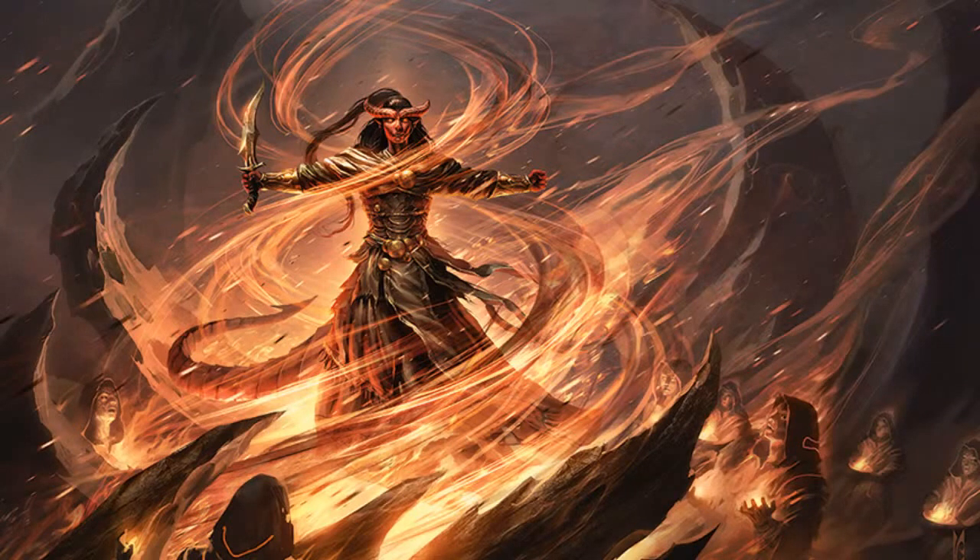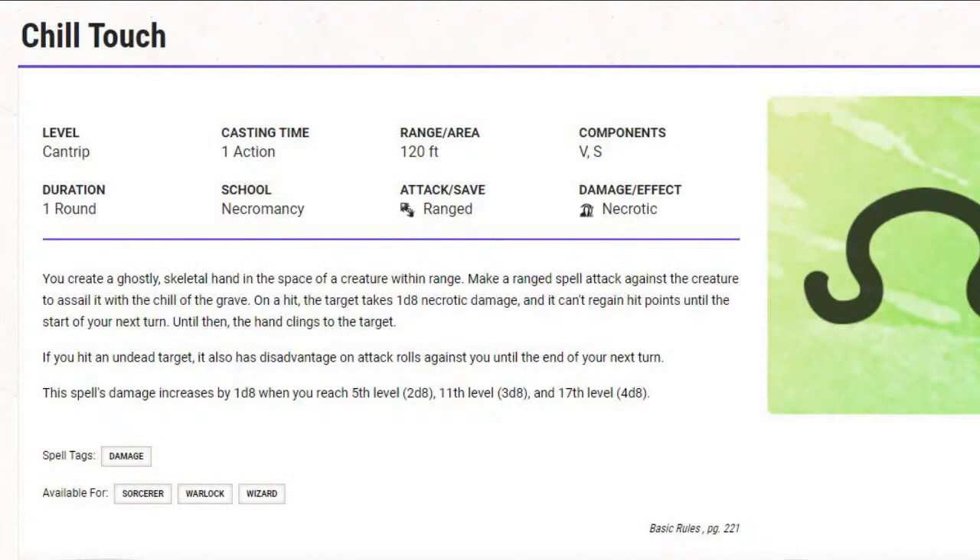For alternative cantrips other than Eldritch Blast: Chill Touch would be my first choice from the Player's Handbook. It has a range of 120 feet, does 1d8 necrotic damage at its lowest level, stops creatures from healing, and has a ruthless effect on undead — they wind up with disadvantage on attack rolls. Applying disadvantage without having to use something like Vicious Mockery, which isn't an option for a Warlock anyway, is great. Against undead creatures, always go with Chill Touch.